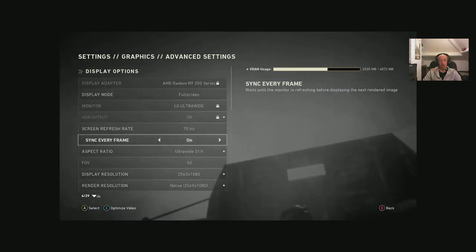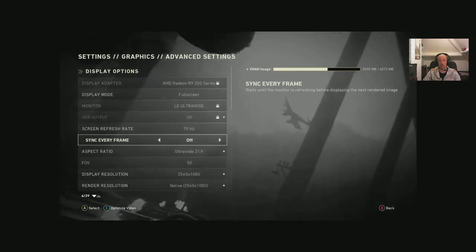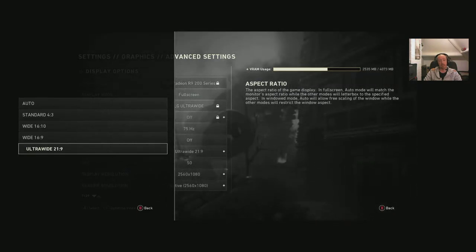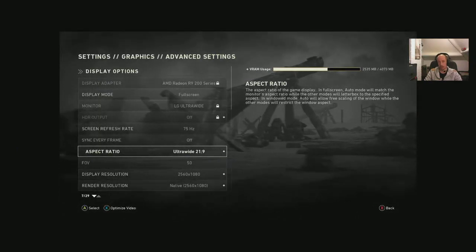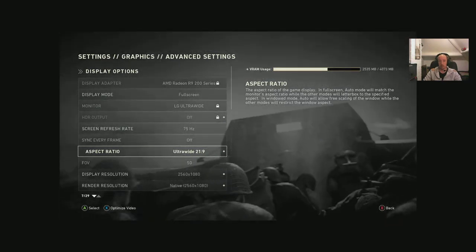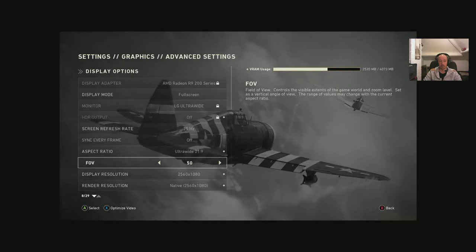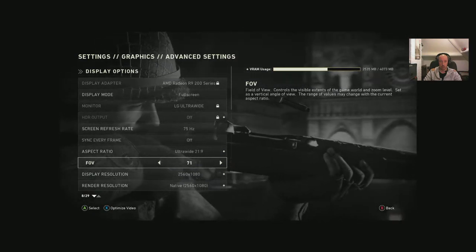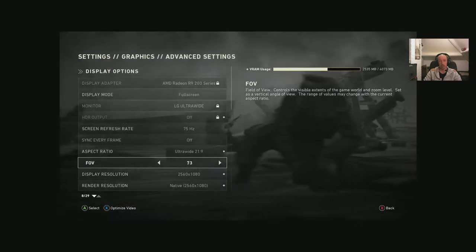Sync every frame on and off — no half-sync option. I leave it off because I've got a FreeSync monitor, and G-Sync users won't need it either. Aspect ratio options: 21:9, 16:9, 16:10, standard 4:3, and auto — be warned, auto didn't work correctly on my monitor, showing as 16:9 when it isn't. Choose your aspect ratio manually. FOV goes from 50 (the console default) up to 80 — around 70 seems to give a nice boost of vision.